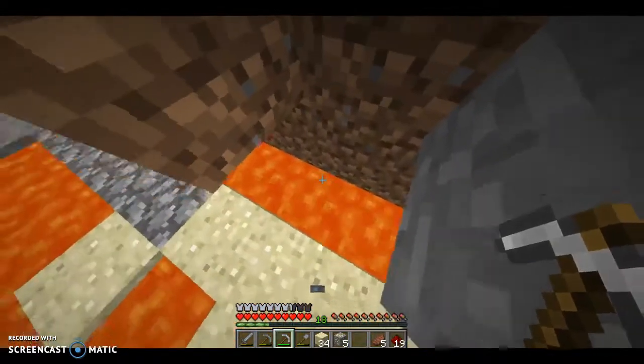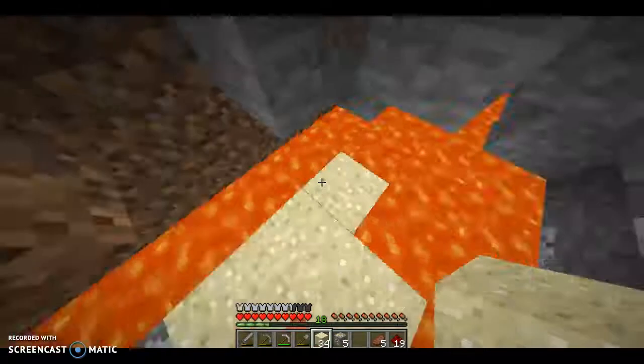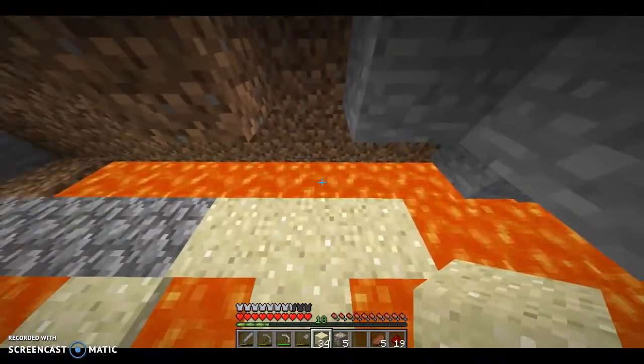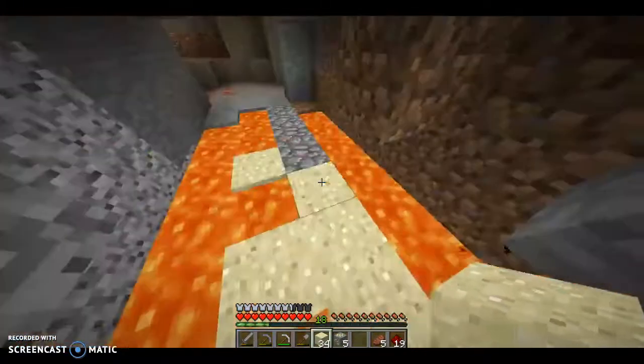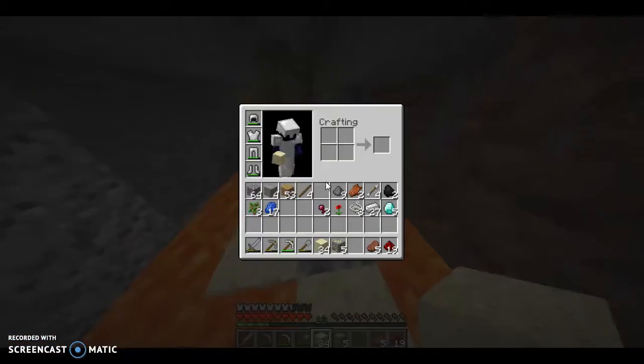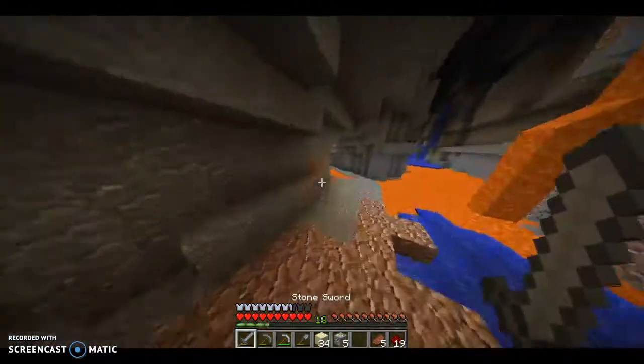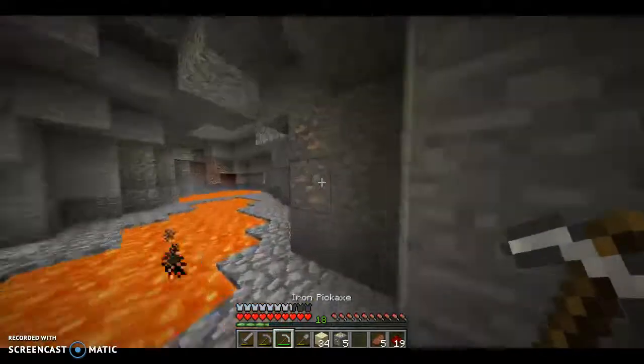Let's mine it up. Okay, that was slightly stupid - a minor act of stupidity right there. What I should have normally done is covered up, filled in these blocks so that the diamond didn't fall, but since it was right in front of me, there's at least a 95% chance it'll straight up go into my inventory before it hits lava.